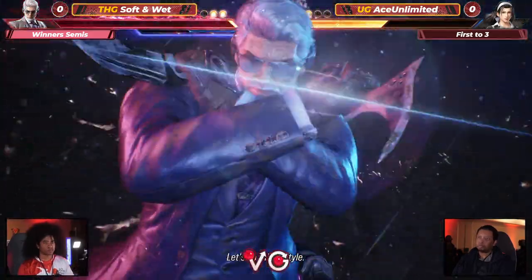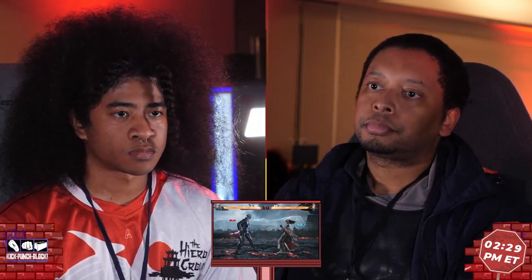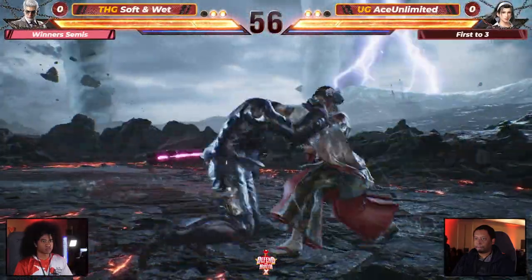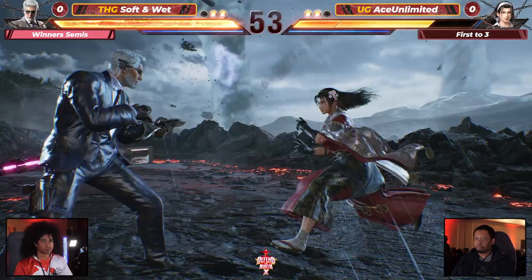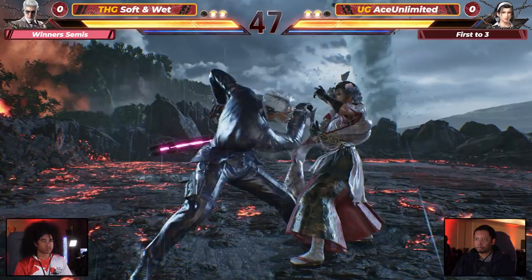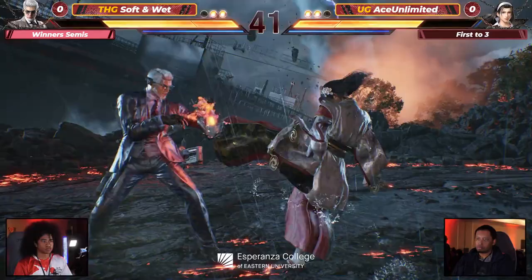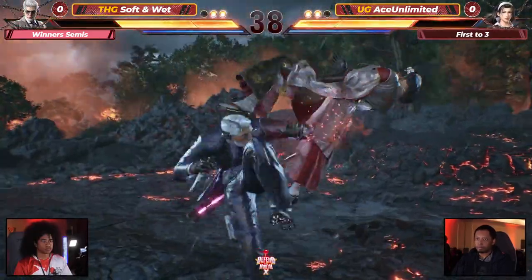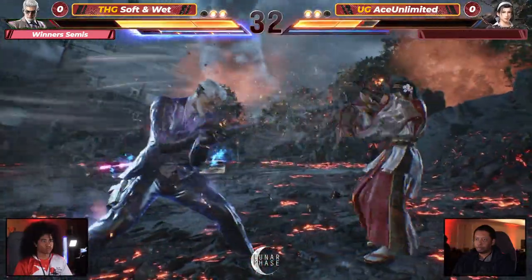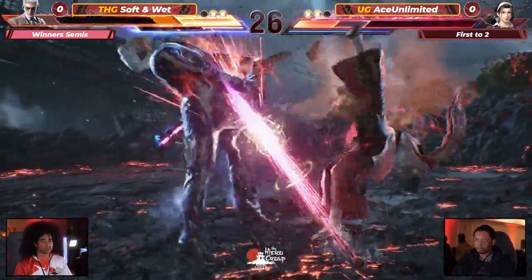Ace Unlimited does not get hit full twice in a row — first set we're already going to round five, 3D fighters are back! Nice low sweep into two, three. The launcher actually connects on the fifth frame — if you're able to hit it on a counter hit it would be a launch, but it's the fastest low counter in the game, low crush. Ace Unlimited puts on some pressure but gets countered, running into the plus frames — this is where Victor is dangerous.